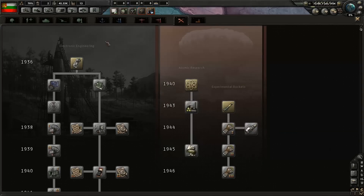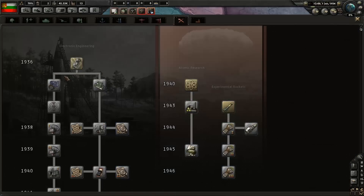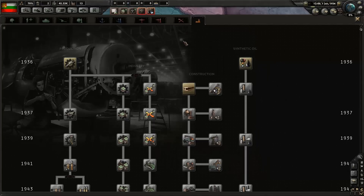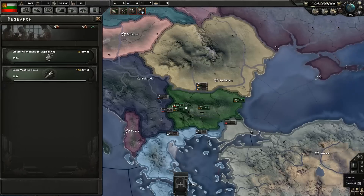Where I'm going to begin is in the industry sector. I'll go for electronic mechanical engineering — that gives us minus two percent to our research time. Since we've only got two research slots, it's going to be pretty important. For the second research slot, I'll go to industry and pick Basic Machine Tools, because it gives us plus five percent to our production efficiency cap.